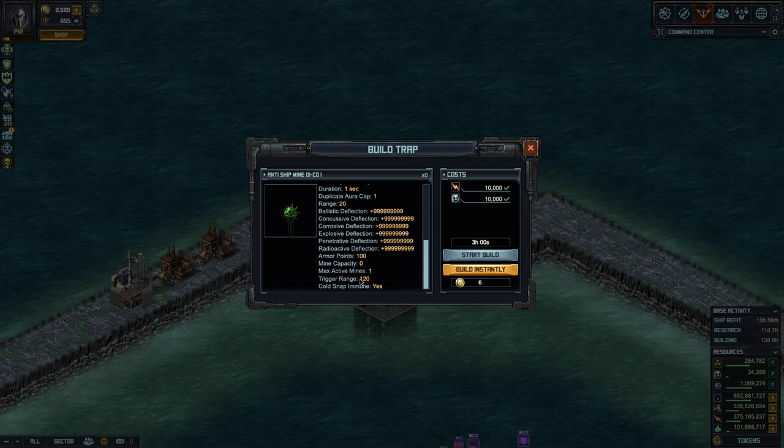We had word from the game designer that this is actually supposed to mean 12 — it's just a problem with the way it's displayed. So it's a trigger range of 12 and a blast of 20, so it always hits. It triggers when the attacker gets close to the mine.